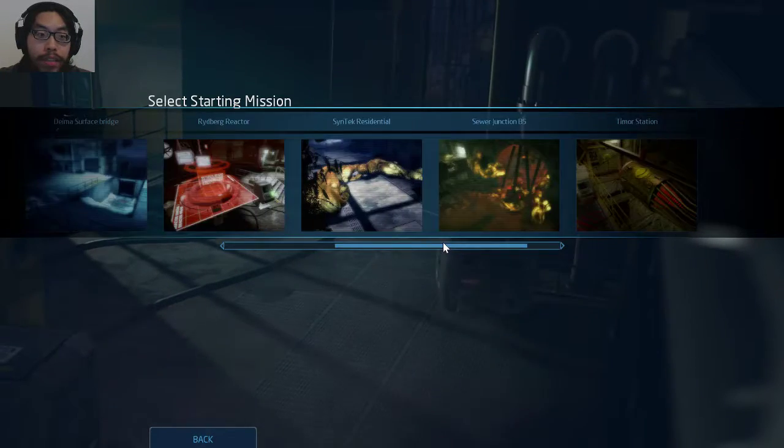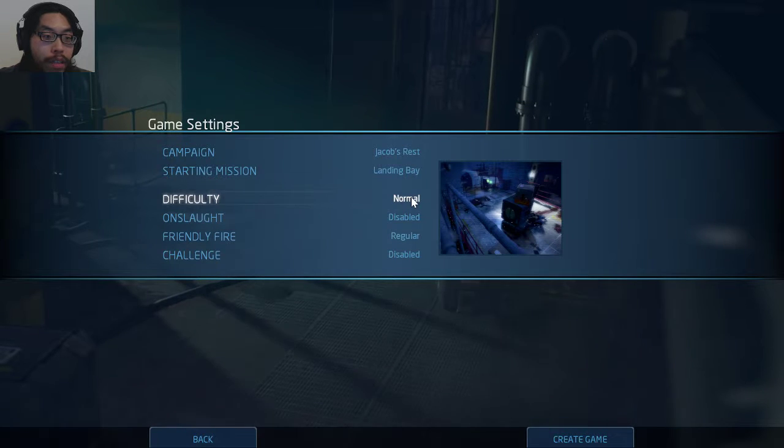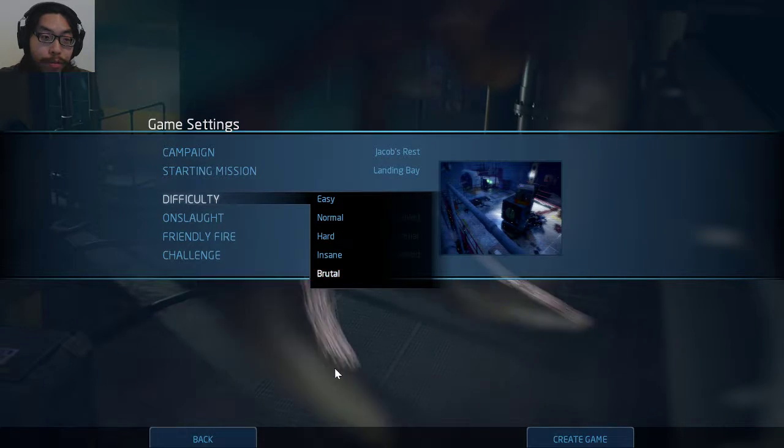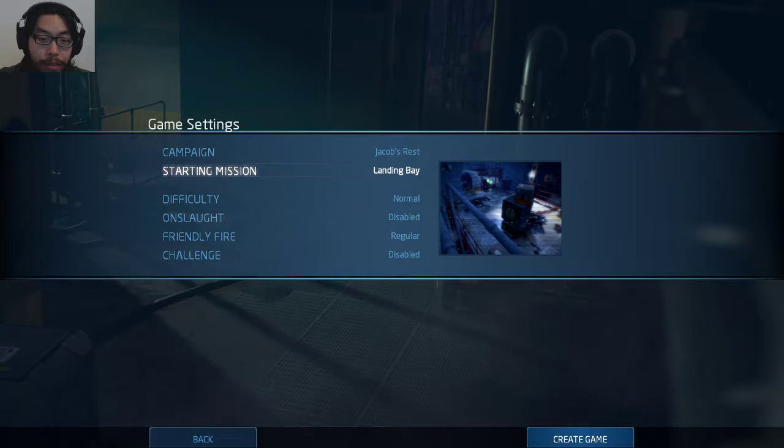There's different missions too. Did I already do the landing bay? I don't know. Normal, disabled, regular — I'll just choose normal, right? Easy mode. If it's too hard, I'll do it in easy mode, okay?